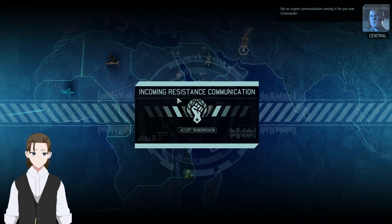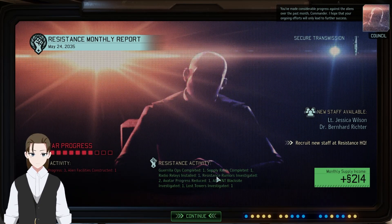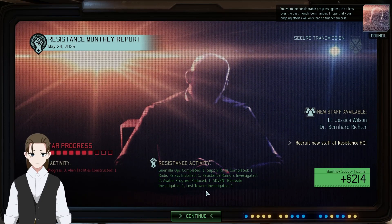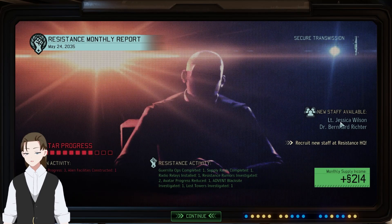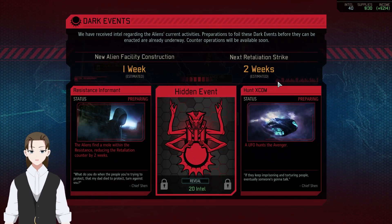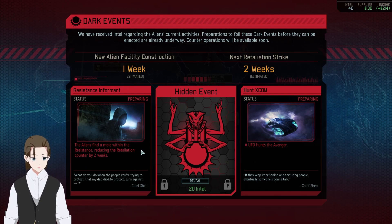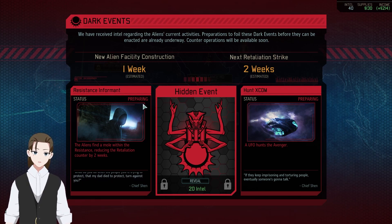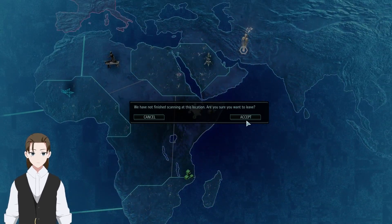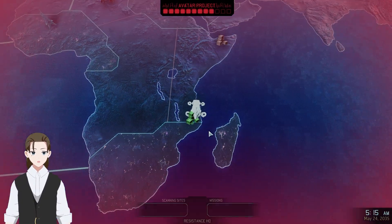Got an urgent communication coming in — Commander, you have made considerable progress against the aliens over the past month. I hope your ongoing efforts will only lead to further success. Lost Towers gets included here — nice. We have a lieutenant and a scientist, and 2.14 on monthly. New facility in one week, next retaliation in two weeks. The UFO hunts the Avenger — I think that actually has a special mission associated with it. Reducing retaliation by two weeks would be a pretty much immediate retaliation if that ever procs. And a hidden event for 20 intel, which I'm not spending right now.